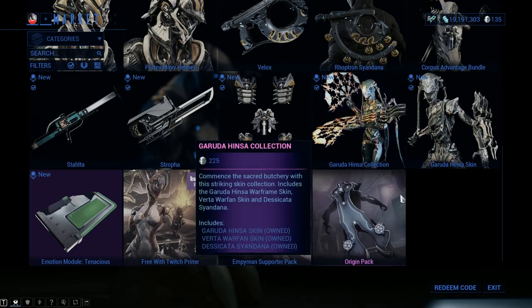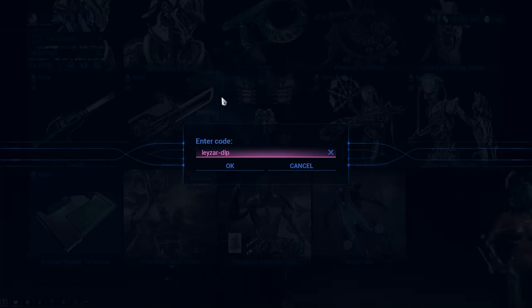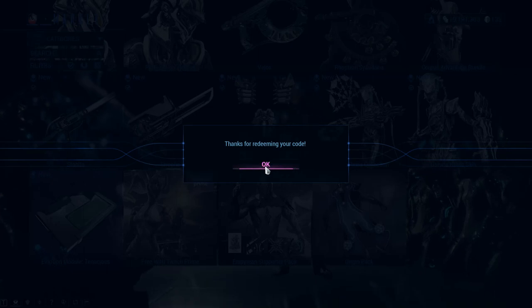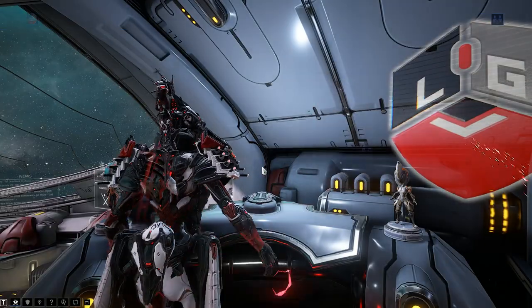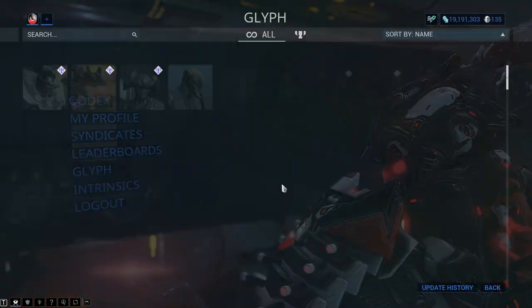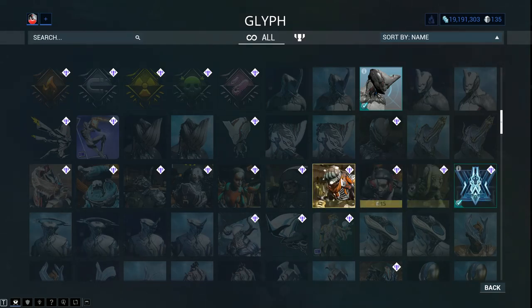Allow me to show you how that works. You scroll down, hit redeem code — I actually have not redeemed it yet. All this info is also in the description down below for your ease of use. Thank you for redeeming your code. Now, in order to actually use the glyph, you go Escape, then go to Profile, then go to Glyph. You're gonna see the name of the glyph is the Founding Father glyph, and this one is 100% free until the 28th of June.